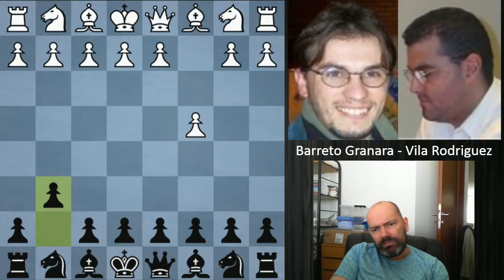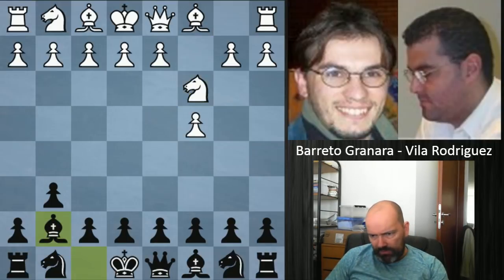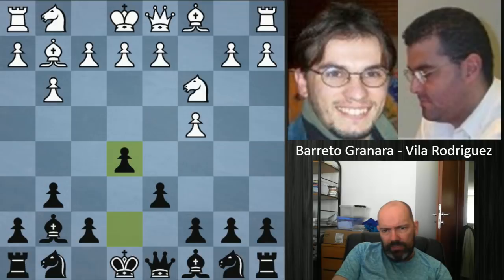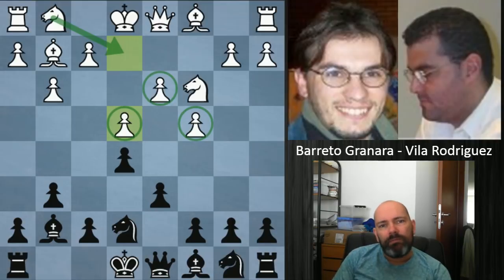White opened with the English opening. We see g6 by Rodriguez, and the King's Indian g6 system seems to be pretty popular in South American countries for some reason. After c3 and g7, this looks like a standard English. Usually white goes for knight f3 here, but white goes for e4 — this is the so-called Botvinnik system, where white will play the knight to e2.